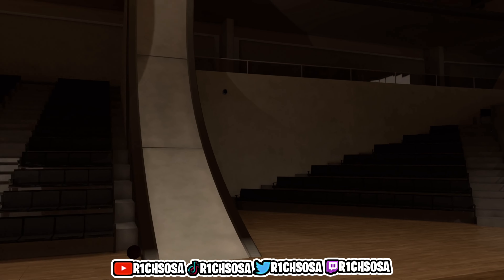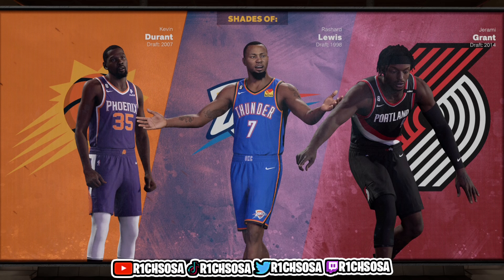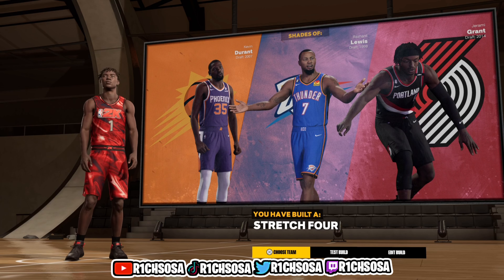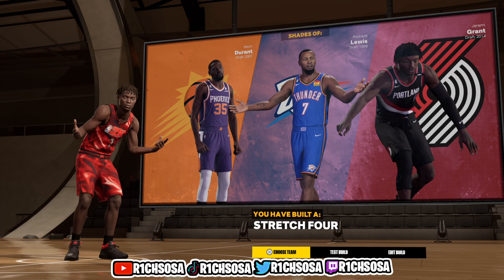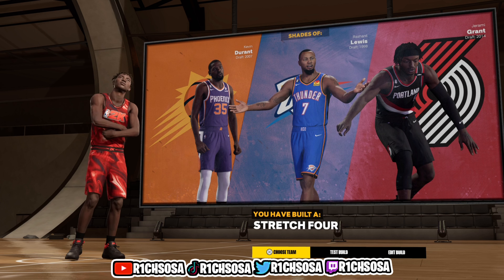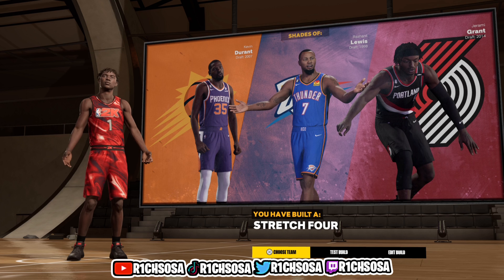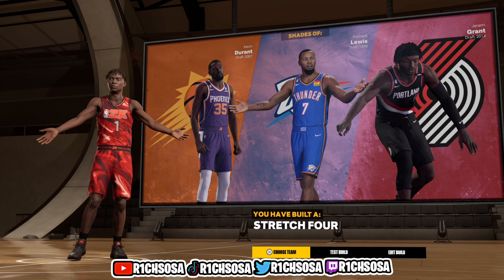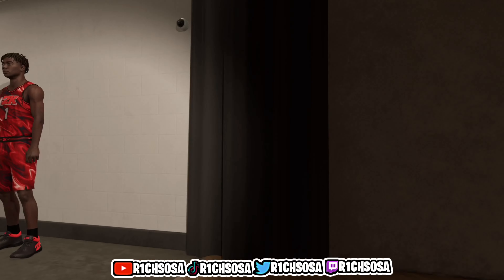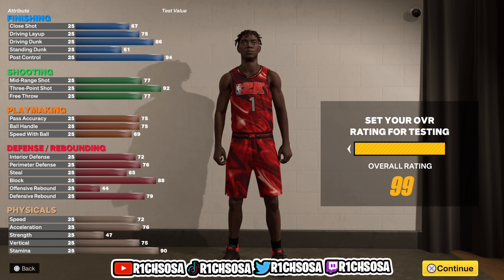One of the best versatile power forwards we can make — as y'all can see we get a Kevin Durant comparison. Together we were able to create the Two-Way Stretch Post Shot Crater build which comes out to a stretch four. As far as what we're able to do, this is really going to be one of the best catfish builds you can make on NBA 2K next gen. However you decide to go about the takeovers, add up all the boosts and you're going to see the true potential of what this build can do.